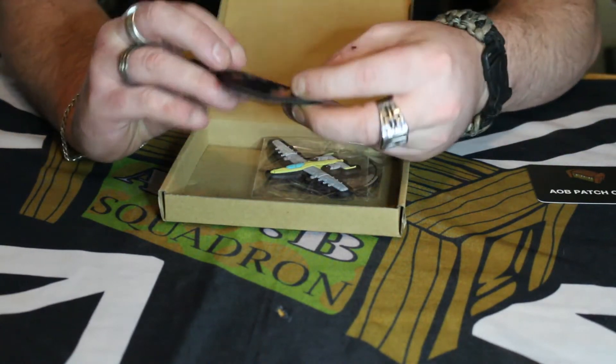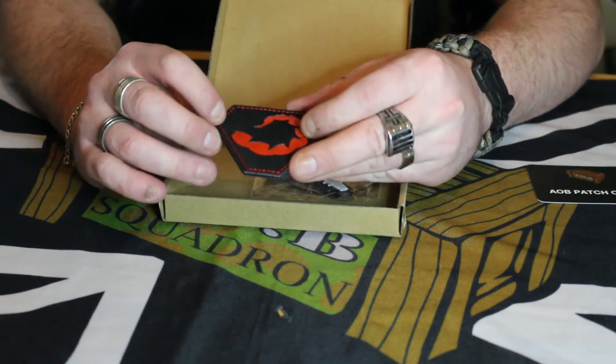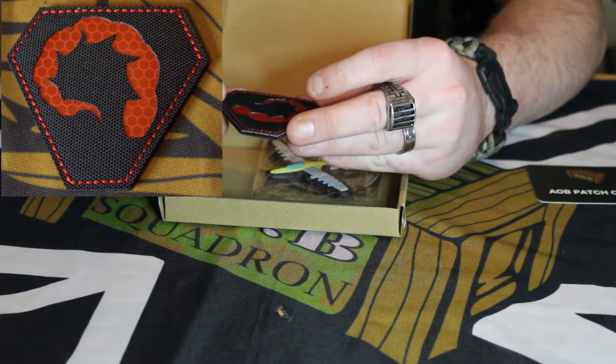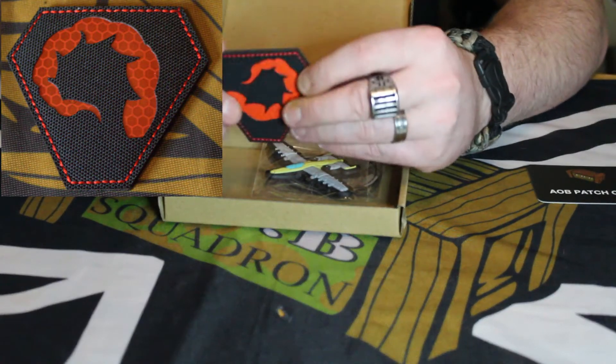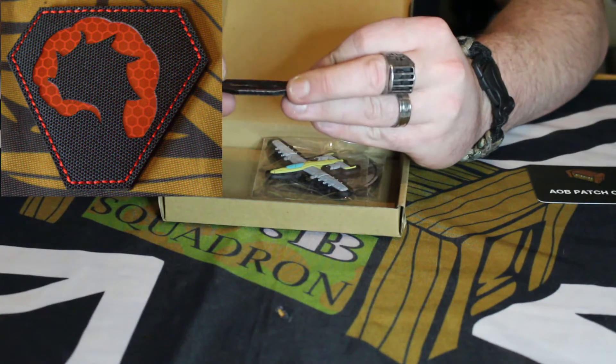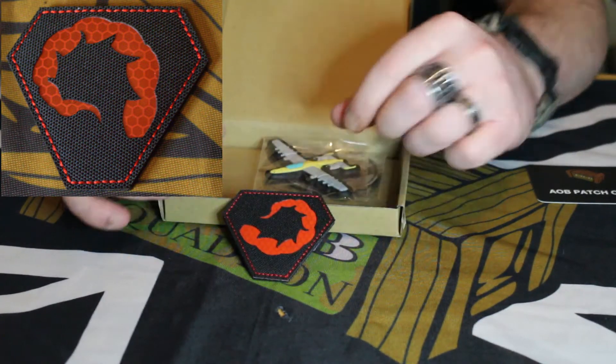First of all, that's quite unusual but really rather quite nice patch. It is like a scorpion tail — black with a red background and black frontage on it. That's really quite smart, I like that. It seems to be double or triple layered.